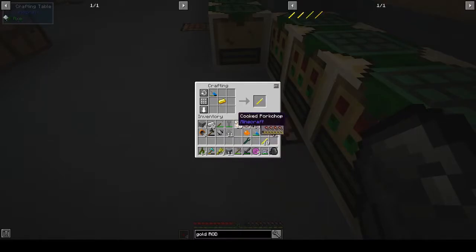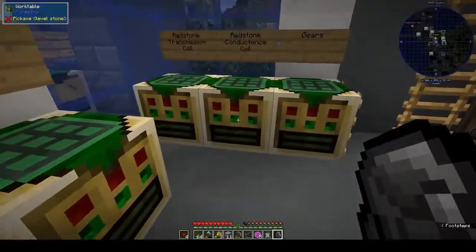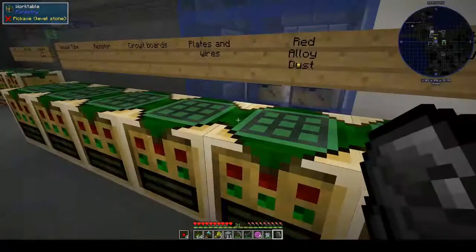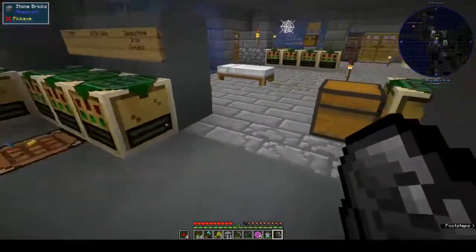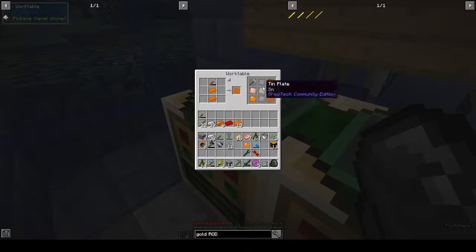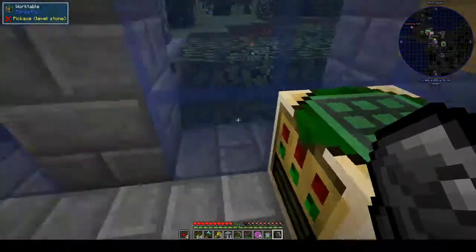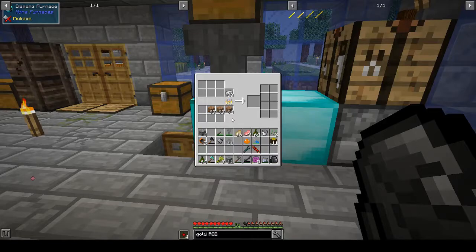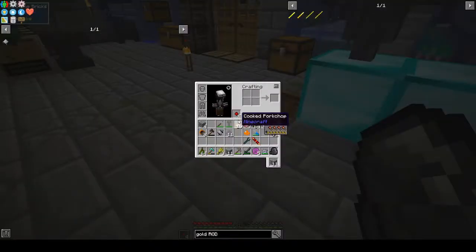Gold ingot and a file — right. Let's put these in here. Conductance coil — we need one. Raw iron plates and ingots — do we have any raw iron? Iron, tin, raw iron — we don't have any raw iron, let's go make some.